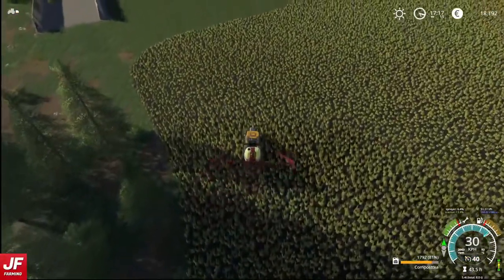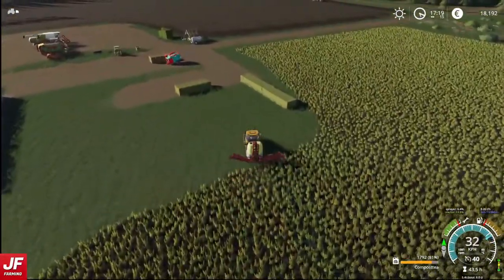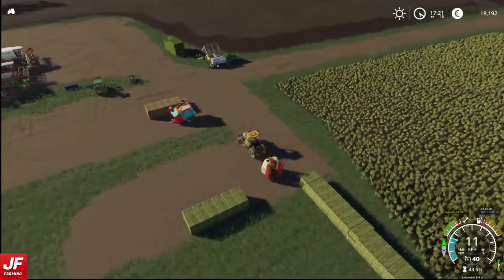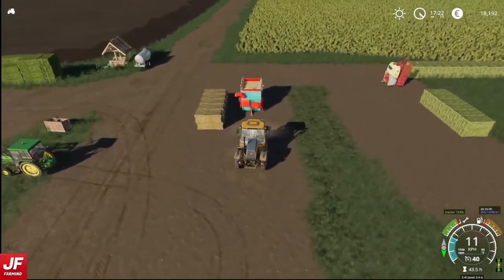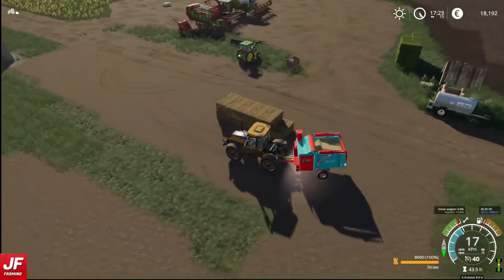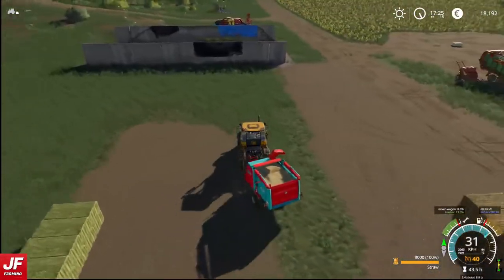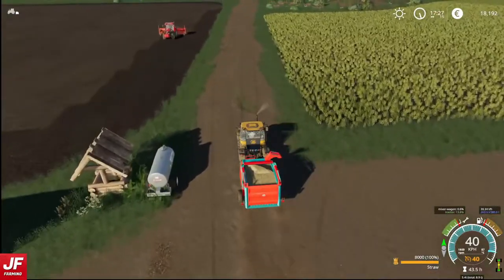There we go then, that is the field done. And I think the episode as well. We'll just do one last thing — we'll go and take that straw and deliver it over to the cows. They need a little bit more, it's not like they're desperate, but a little bit more would help. And I am facing the wrong direction — driving in the wrong direction. So yeah, we can go and deliver this. We've got two wheat fields at second stage of growth — that's good.